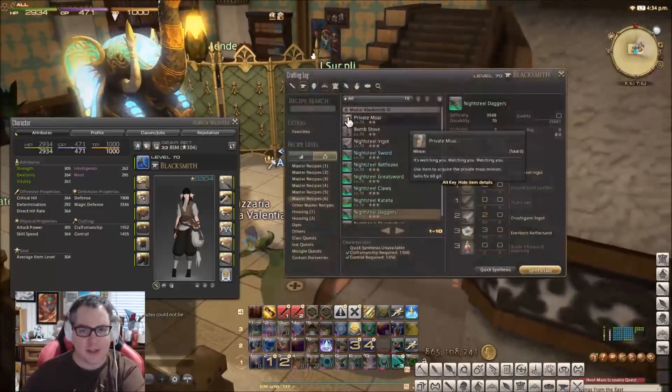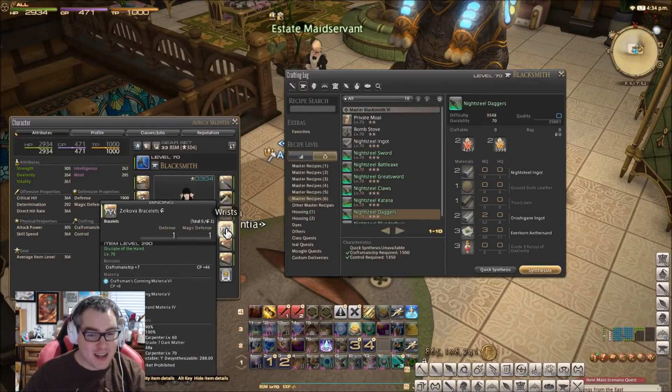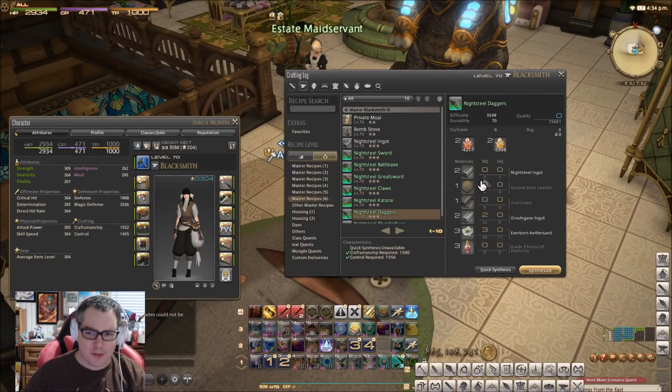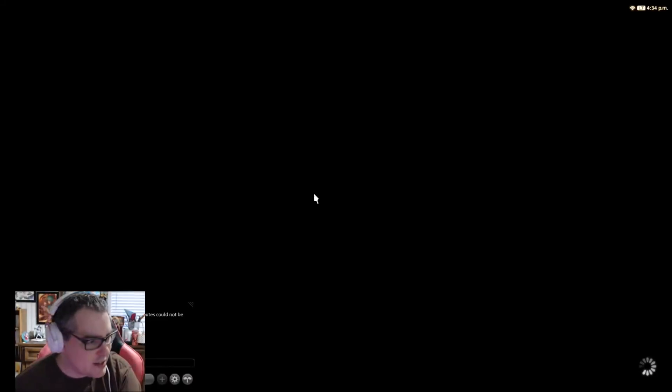That's about all I wanted to look at today — just show you what I'm doing and help you with the melds, since this should give you a pretty good idea of how to start your melding process. A lot of people were waiting for this patch expecting different left and right sides, but we really didn't get anything exciting. We got the augmented left side, which doesn't help much — we really needed the right side fixed up. Before you commit to this, take a look at the prices of these three-star items, because they're just not selling on my server and my guess is they're going to drop quite a bit.